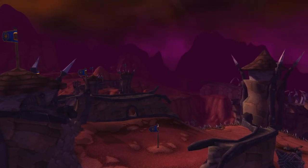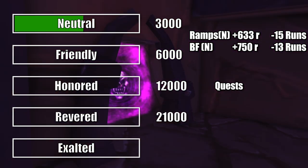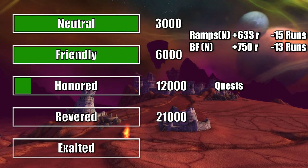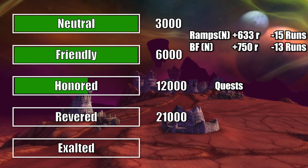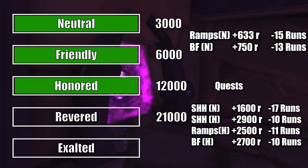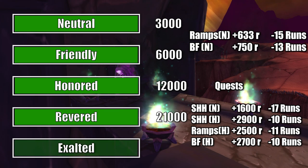What you really want to do if you are starting from scratch is run Ramparts and Blood Furnace normal until you are 5,999 Friendly. Then you can complete the remaining quests with the faction in the Hellfire Zone. You should be above Honored now, so you can pick yourself up the Heroic Key from the Quartermaster. Through to Exalted, you can only run Shattered Halls or any of the Heroic Citadel dungeons. Each Heroic should give you 2,500 rep or more for a full clear.